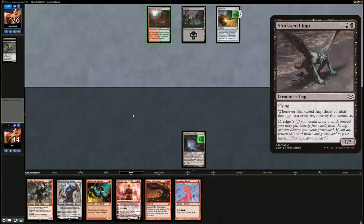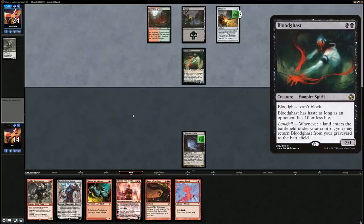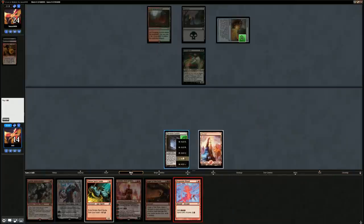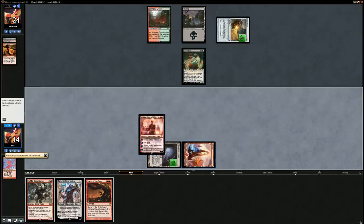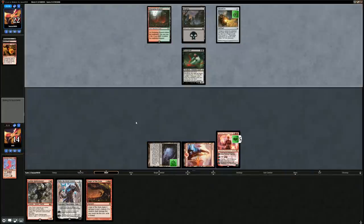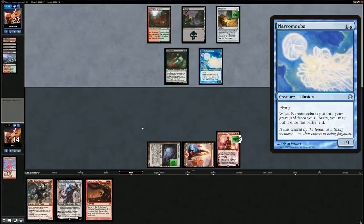If you haven't seen the Dredge deck in action, I recommend checking out the video we did a while back on it. Bloodghast comes back into play, milling over a Conflagrate they can flash back — so no need for Anger of the Gods quite yet. There's a mountain, so it's time to deploy Chandra now that the board is still manageable. We could have gotten Karn, but since we boarded in Tormod's Crypt we couldn't search it up. Hopefully Chandra survives and we get to Anger of the Gods to clean up the board.